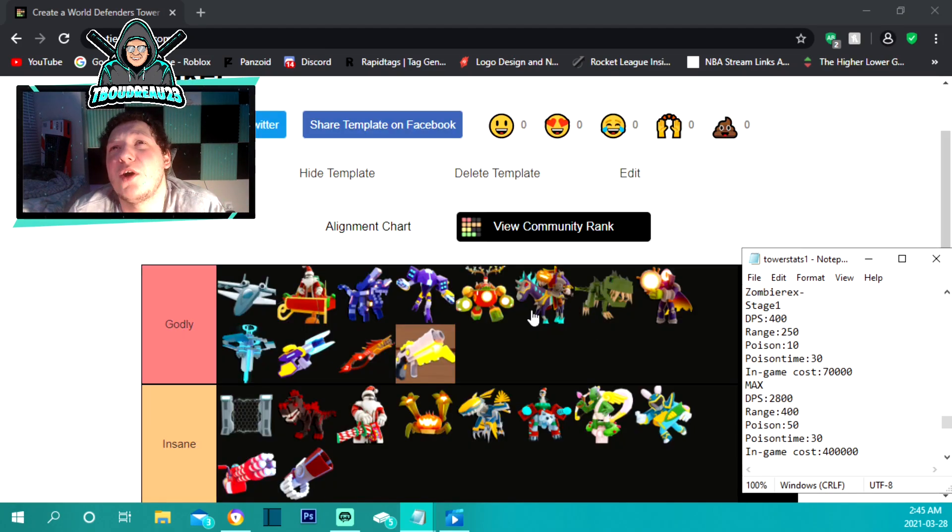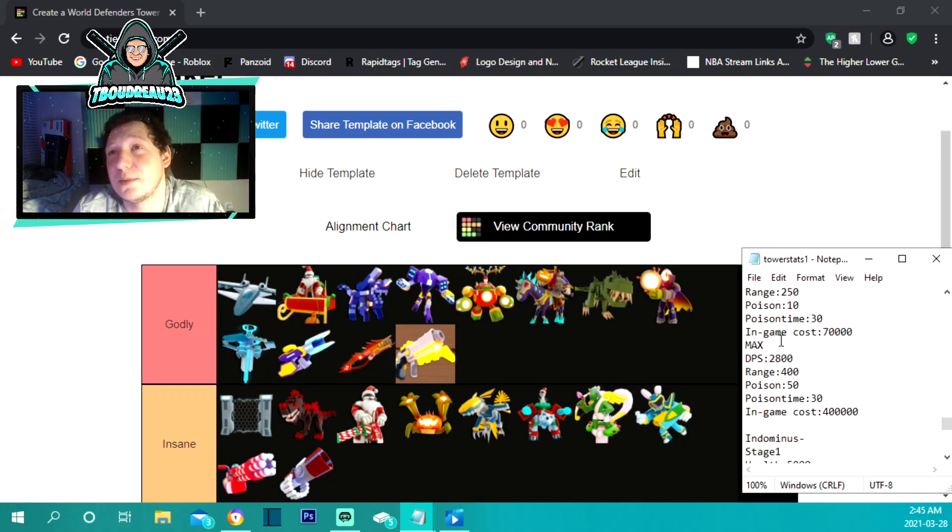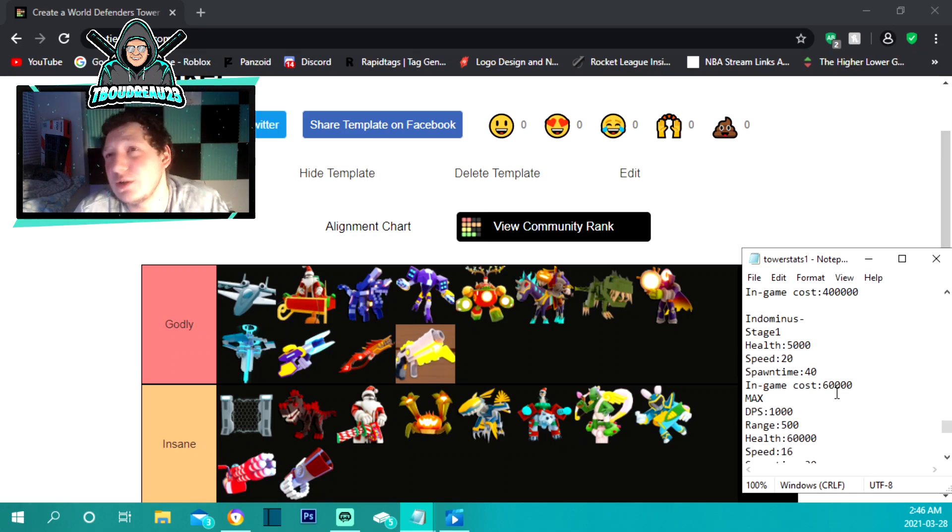The zombie rex is also 1,200 robux but is under godly. He costs 70,000 to place and has 10 poison damage per second for 30 seconds, 250 range, and 400 damage per second to start. Maxed out at 400,000 — very expensive — he does 2,800 damage with 400 range and 50 poison damage for 30 seconds. All those extra damage modifiers are what make him godly, but the upgrade cost is steep.